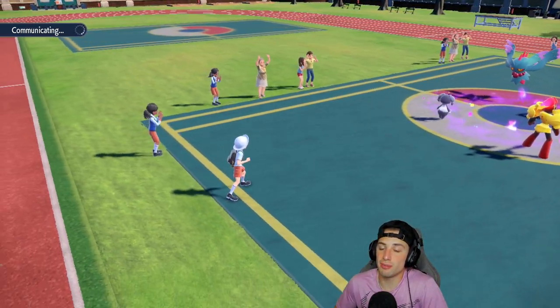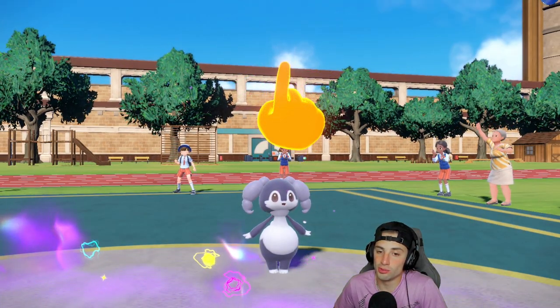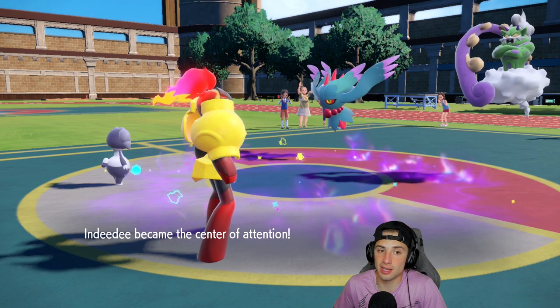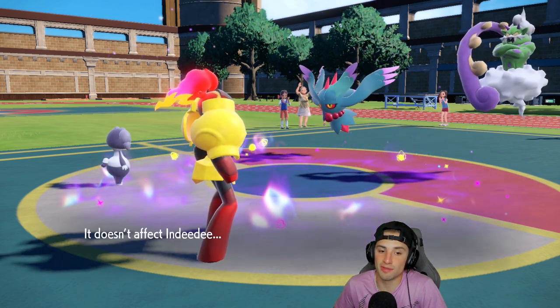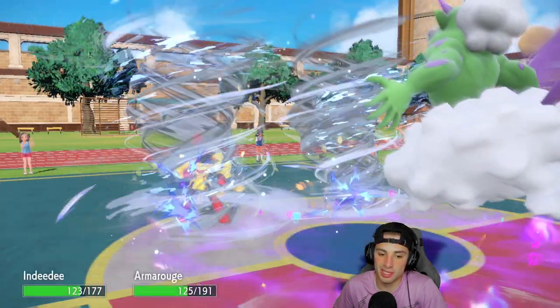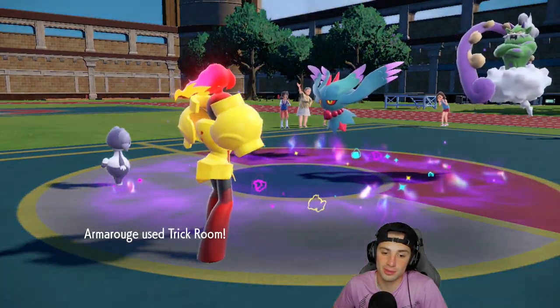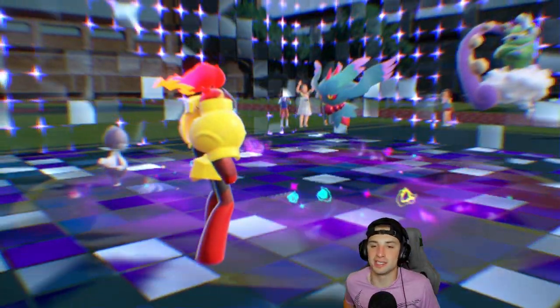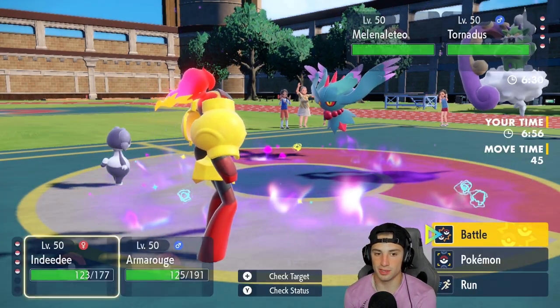Flutter Mane might try to Imprison Trick Room every now and then — they'll always do you dirty. Hopefully it's not that time. And it's not! Good thing we went for Follow Me — Shadow Ball comes out and they also use Icy Wind to drop my speed. I don't care, we're popping Trick Room! Trick Room is now out and about, looking beautiful.